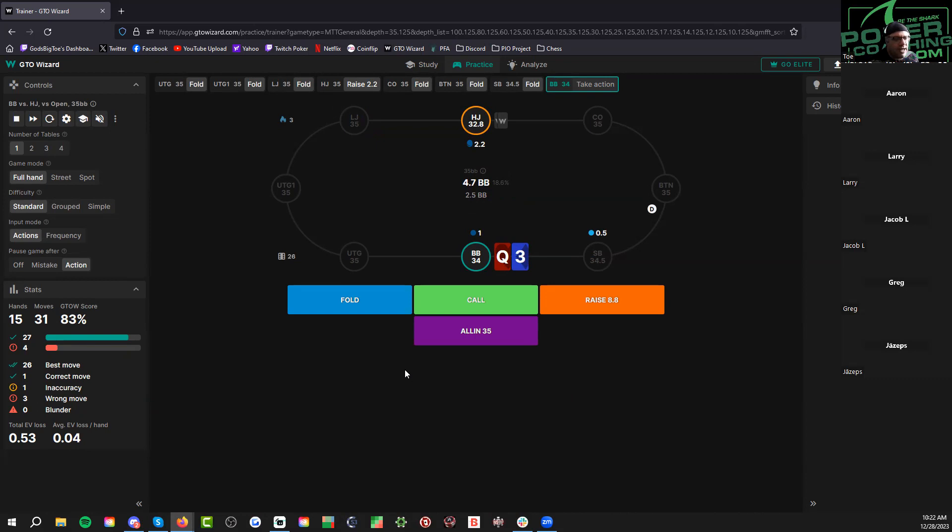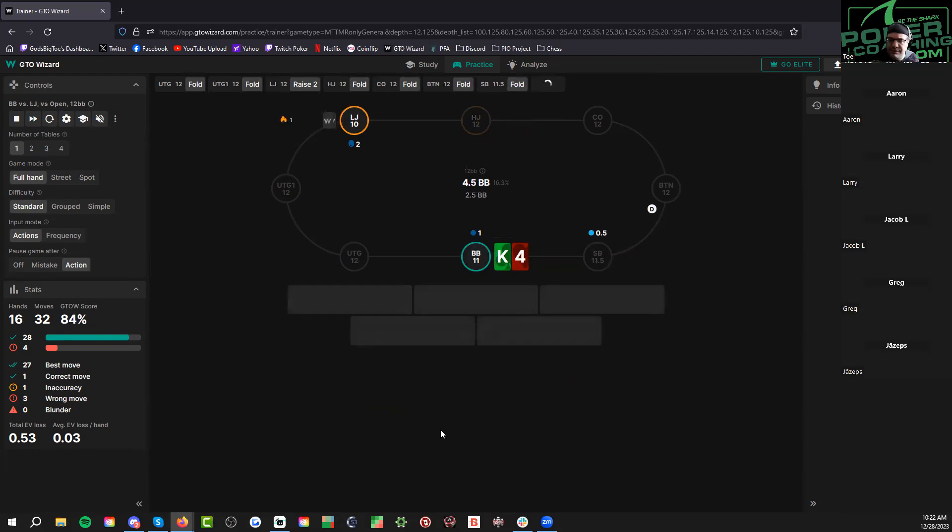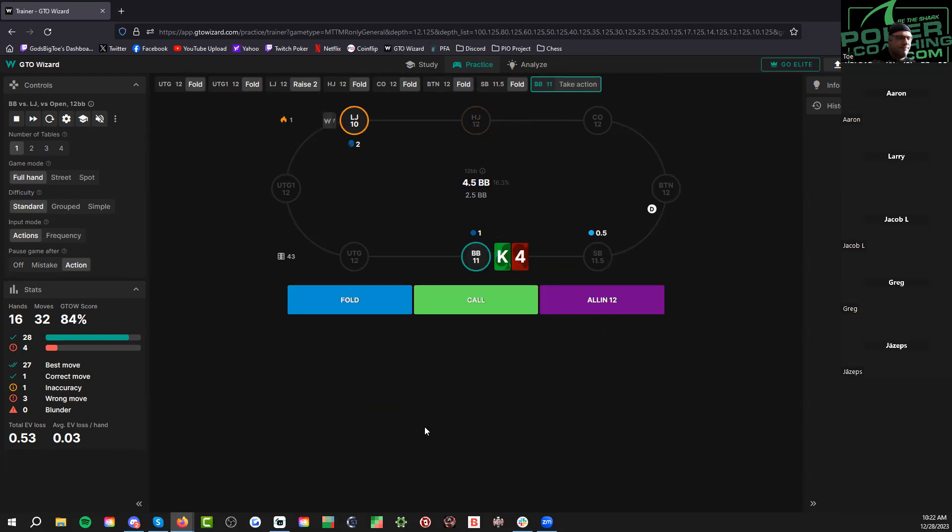I wouldn't be able to control my body — I would lead here for like 1.8, 100% of the time. My theory is I don't believe we have showdown value. The problem is we block — at this depth he's going to have a lot of made hands that check. We block king-ten and king-queen, so I'd rather bet jack-two suited with no draw than this hand. It's all about the equity.